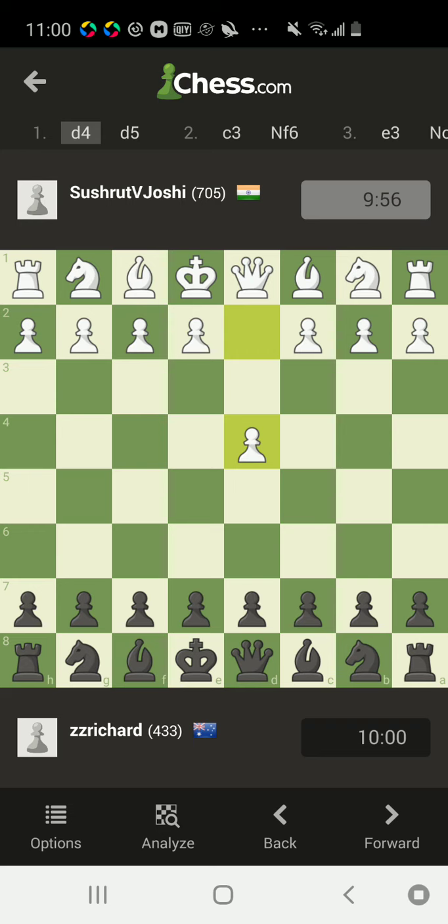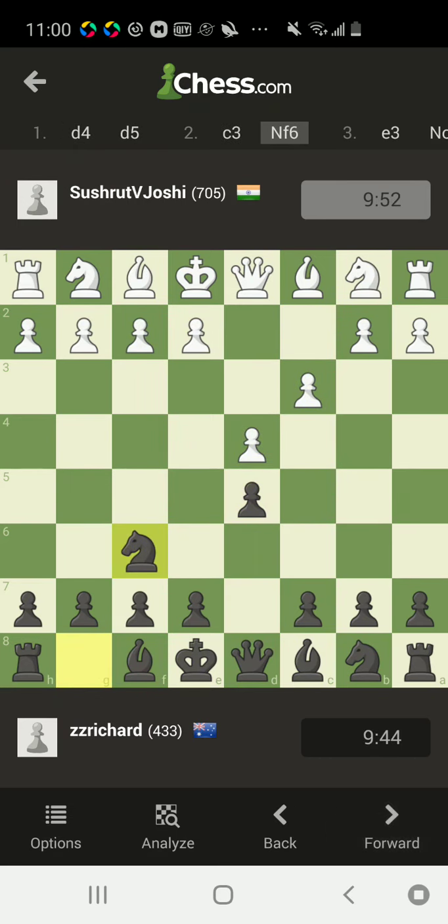So without further ado, let's see what happens in this game. I had the black pieces. So we have d4, d5 — Queen's pawn.